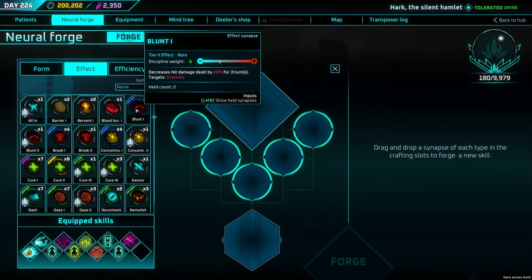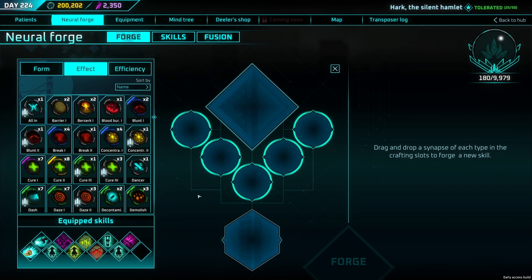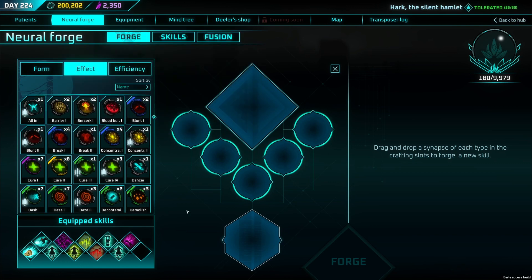First: Blunt — decreases hit damage output by 20%. Really good against enemies that hit hard; they'd normally do 100 damage, with Blunt on they do 80. There's a Blunt 2 which reduces it by 30%. Next, Break — decreases hit damage resistance by 15%, so you hit them 15% harder. Really good against bosses where you struggle to get through. These are niche but definitely needed on your playthrough.